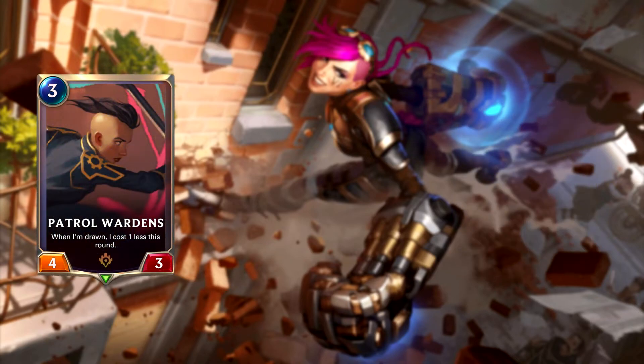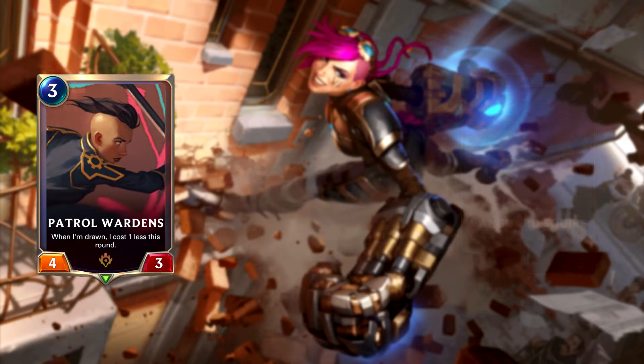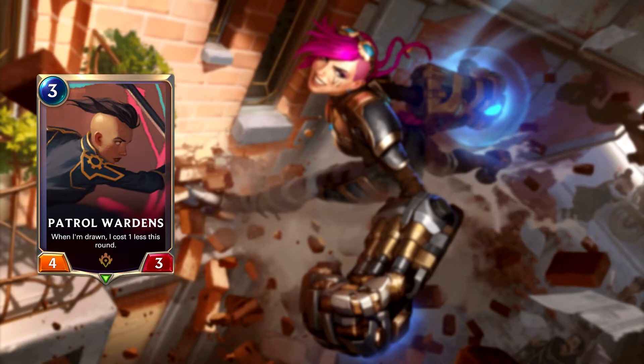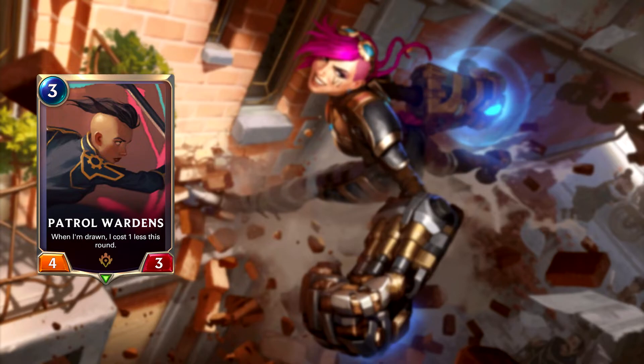Next, let's talk about Patrol Wardens. This is a 3-mana follower with 4 power and 3 health, and when you draw it, it costs 1 less this round. This is a solid 3-drop. I get some Vanguard Squire vibes from this one, but Patrol Wardens is overstatted for its cost, unlike the Squire where you need to get it down to 3 mana to feel okay about playing it. This is yet another card with synergy with Vi, in that the lower mana cost when drawn might allow you enough mana to play an additional card to buff Vi twice in the same turn. Wardens doesn't do much else — what you see is what you get. If there's a need for a big stat 3-drop in a Piltover and Zaun deck that doesn't want to pass the first two turns just to play something like Unlicensed Innovation, that's where you'll see Patrol Wardens — probably in an aggro or mid-range deck, not control.